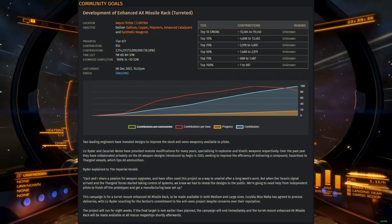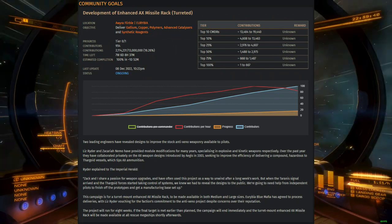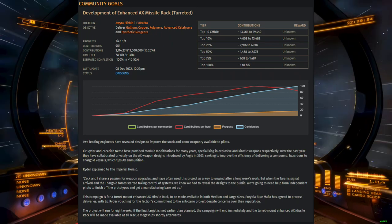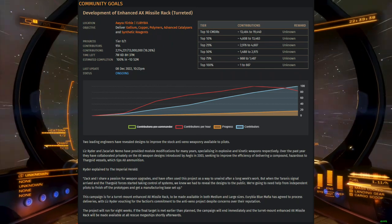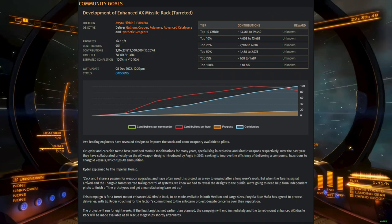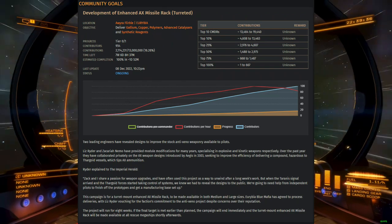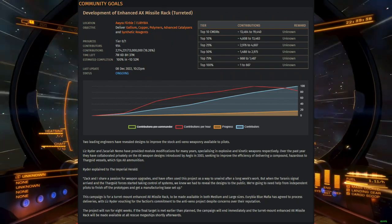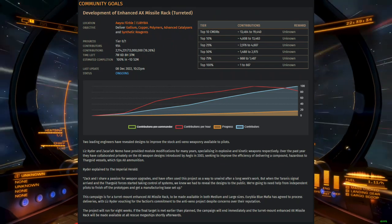An enhanced AX missile rack that will be delivered to all rescue megaships — same as the enhanced AX multi-cannon. This will be a turreted dumbfire missile rack. The description on this community goal says that the AX missile rack will be made available at all rescue megaships shortly afterwards, whereas the AX multi-cannon community goal said it would be made available at all rescue megaships the following Thursday.